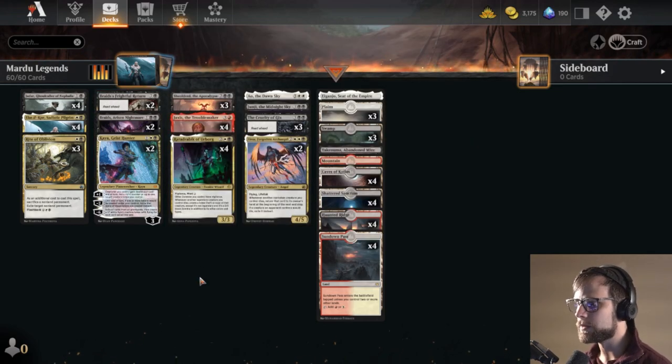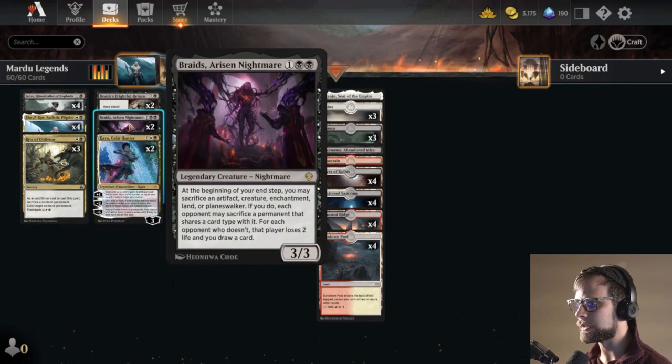As far as removal pieces go, we have Rite of Oblivion as well as Braids. Braids is a really big piece of this deck — if you can sacrifice a permanent and make the opponent hopefully sacrifice something too; if not, you just draw further into the deck. It's great.